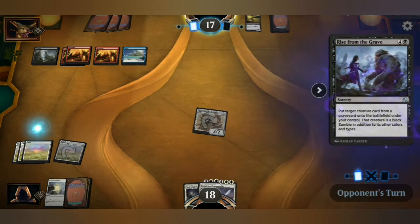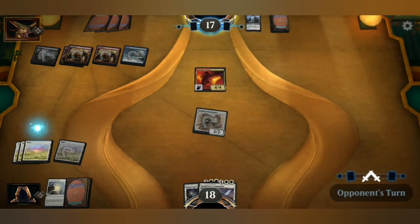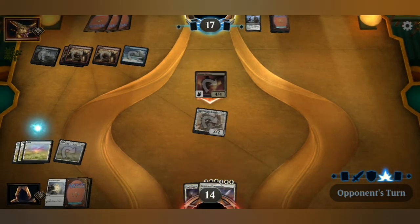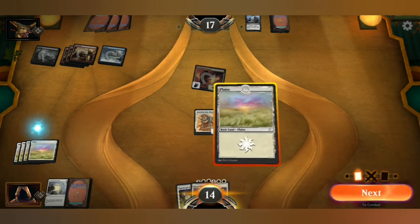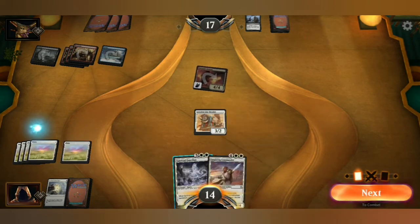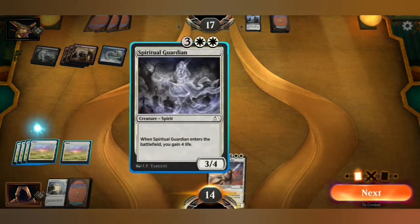Sometimes you just got to chip away. Put target creature card from a graveyard into the battlefield under your control. It's a zombie — oof. Nothing I can do about that. 4-4 — ouch. Fortunately I got another Plains card, so I can play my 3-4 and gain 4 life.